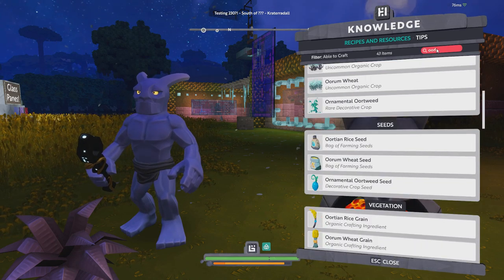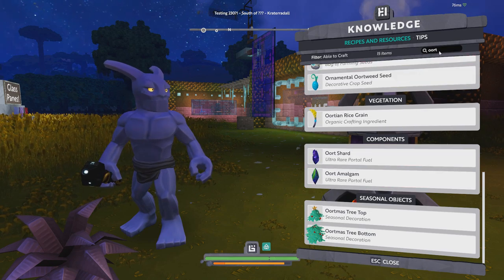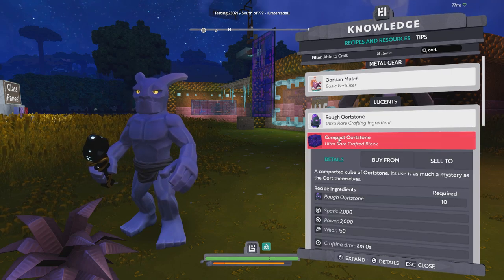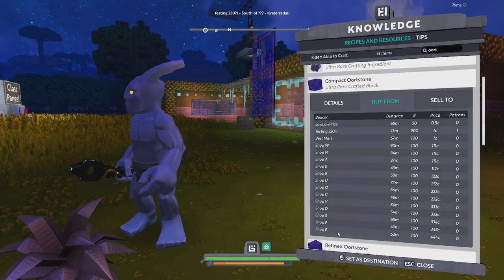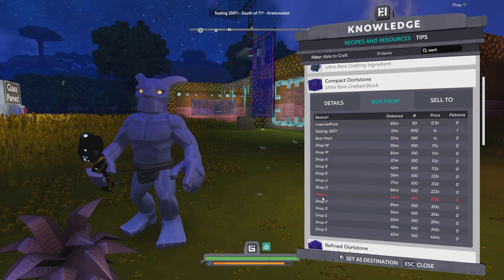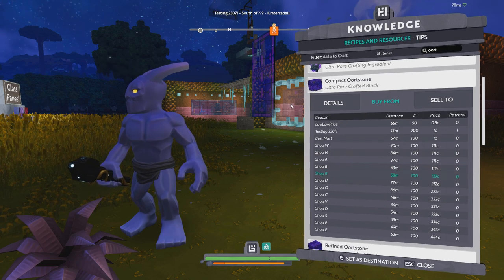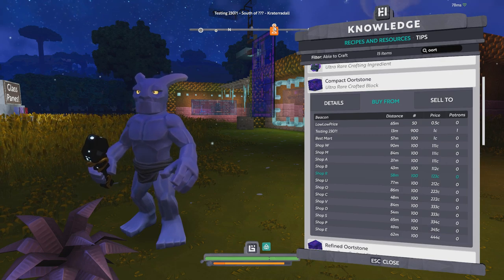I've set up quite a few shops for compacted ore, so right here you can see the 16 best prices for that planet. If you want to go to one of these shops, all you have to do is click it — it sets a waypoint and you just follow it until you get there.